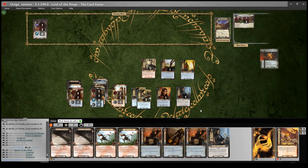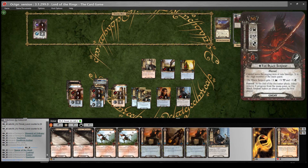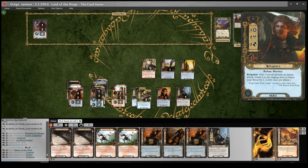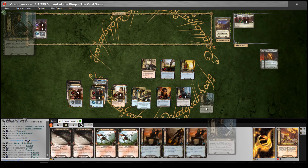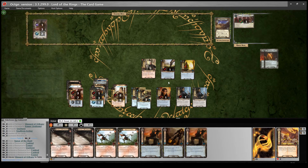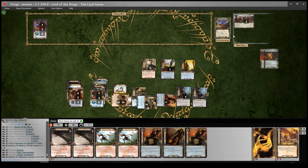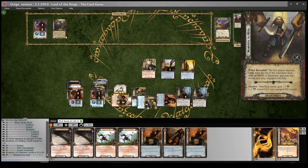I'm thinking we're getting close. Really, all we want is something to stop the Black Serpent from destroying us when he becomes engaged with us. As long as we've got a chump blocker we'll be fine. I'll play another Steward of Orthanc and quest for ten, we're up against one. Reveal one card - Nowhere to Hide. When revealed: the first player discards cards from the top of the encounter deck until an enemy is discarded and puts that enemy into play engaged.